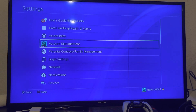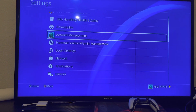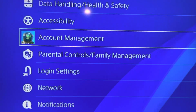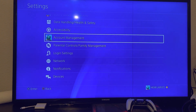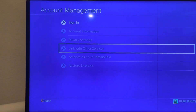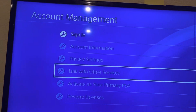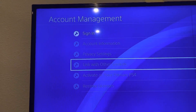Once you click on Settings you'll be on this screen right here. You are simply going to look for Account Management — as you can see it is right there. Go to Account Management, and then right there in Account Management you'll see it says Sign In. That's where you're going to go to sign into PlayStation Network.